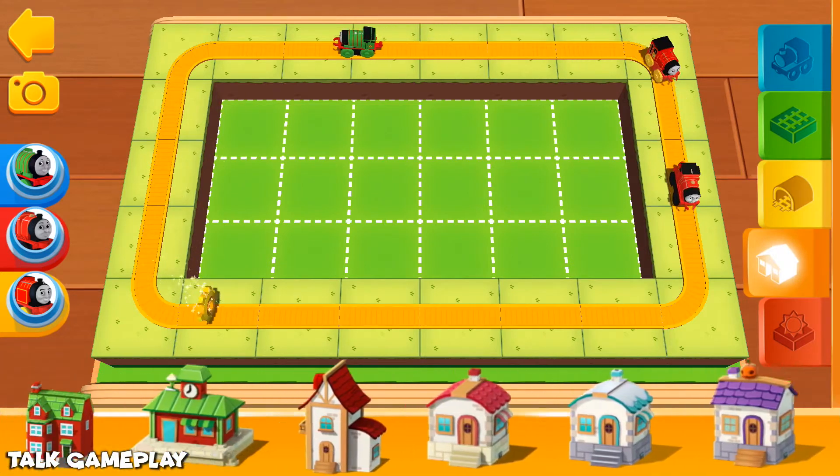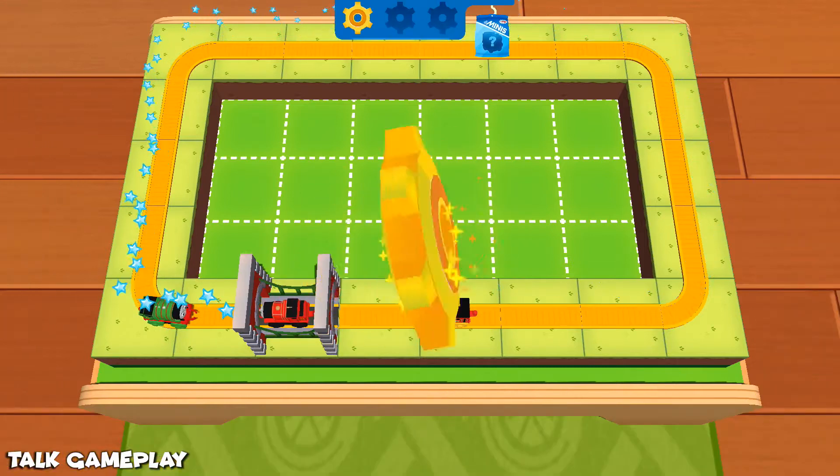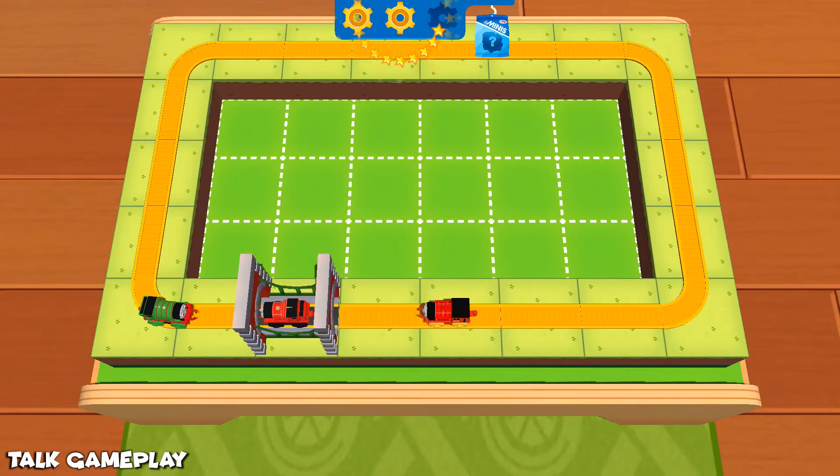In the Orange Shelf, you'll find all sorts of buildings, trees and other decorations. One last gear will get you a surprise.